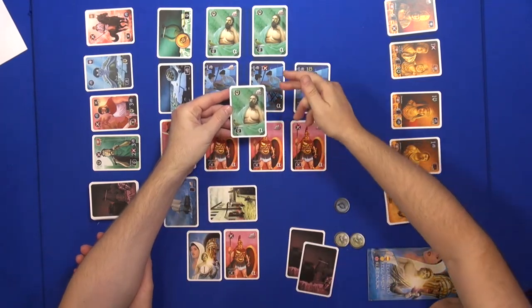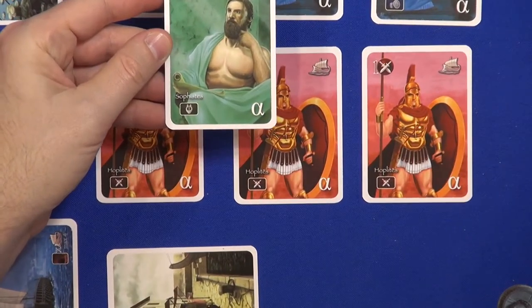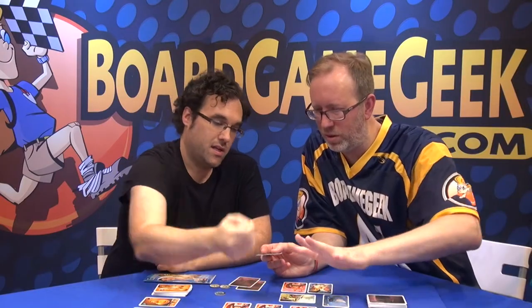The ships are important because they are necessary for the expedition card. Do we replace the cards at all, or this is it? This is it. The action is to put the token on an action and build a card or a special card.